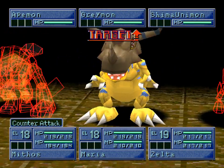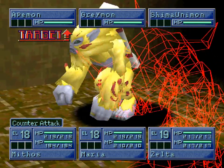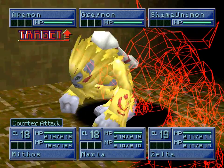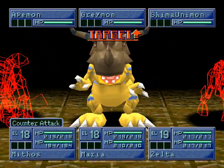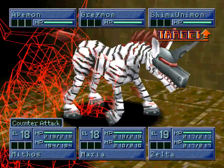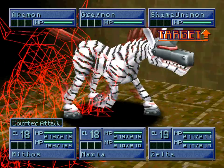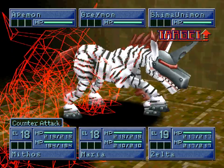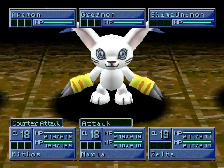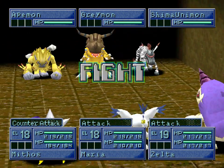One battle to show off the enemy Digimon here. We have the new Digimon Aipmon — Aipmon has the Super Bone Stick, which attacks all three enemies. Greymon has Novo Blast. And Shima Yunamon has Paralysis Heal and Air Shot.